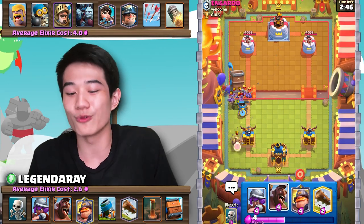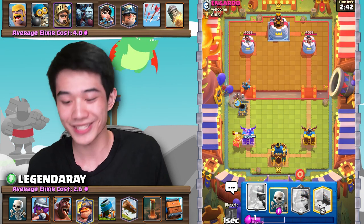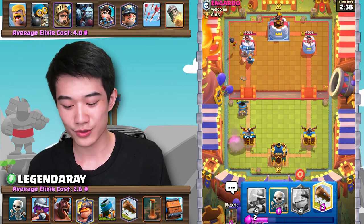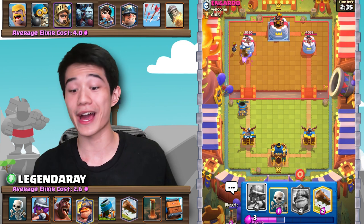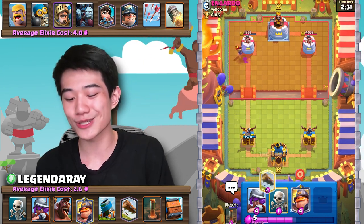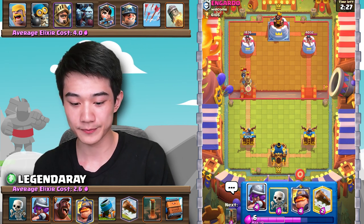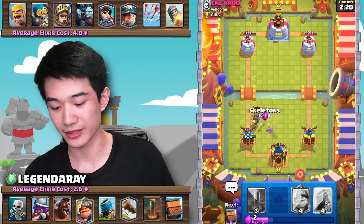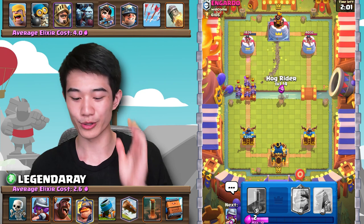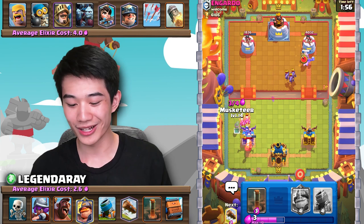Why would the opponent start with a minion horde at the bridge? That's eight Elixir! Here against this matchup, he's got minion horde, Miner, and Bomber — I have no idea what this could be. The Mortar actually destroys the Bomber, which is so huge. I didn't expect the Prince to actually destroy the Musketeer there. I tried to distract the opponent's minion horde, but that did not work at all. We're taking so much damage.